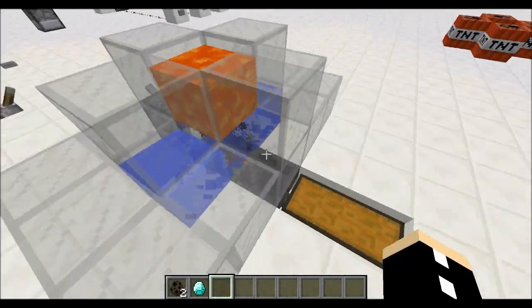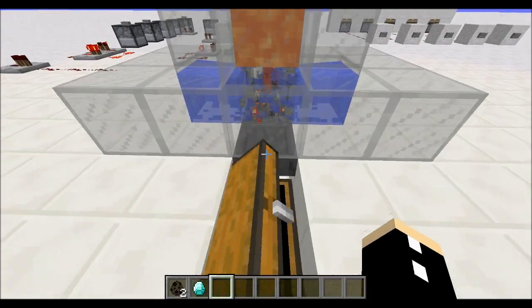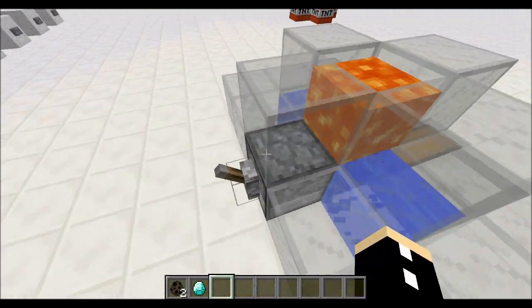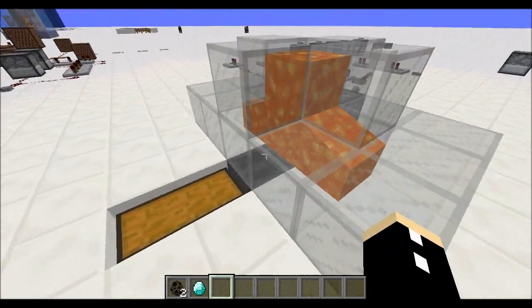So let's get this thing running. You can see it will now start filling up with cobblestone. There we go — infinite cobblestone, just like that. I'm not sure what happens there, but I don't like it.